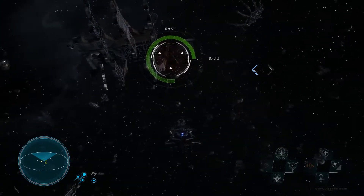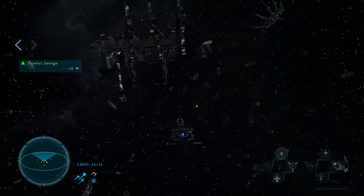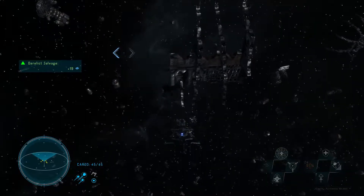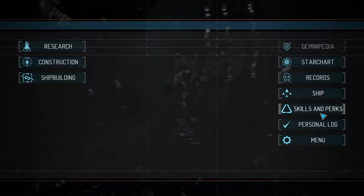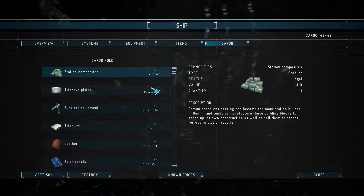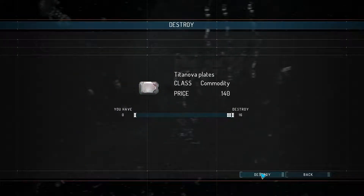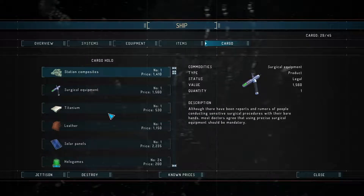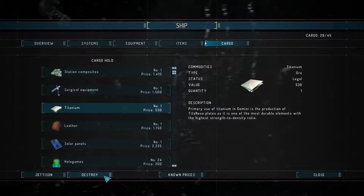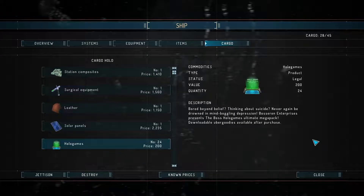Sorry if I say scrap or material or stuff like that. The cargo hold is filled up — let's see what we're full on. I might just jettison some stuff. I'll go ahead and just destroy some of it because I don't want to accidentally pick it up again.